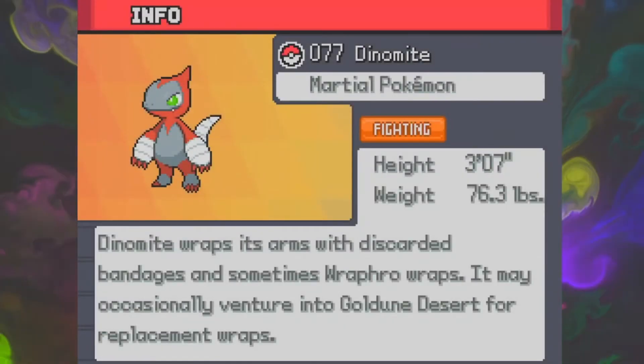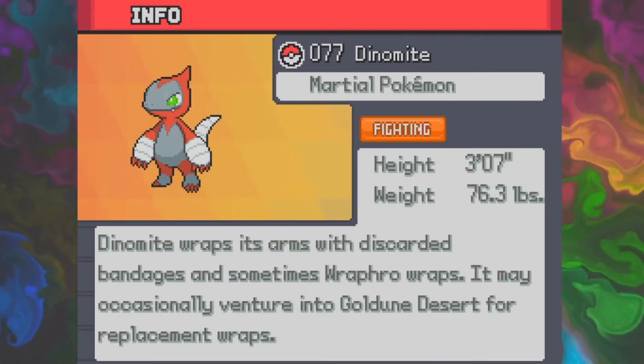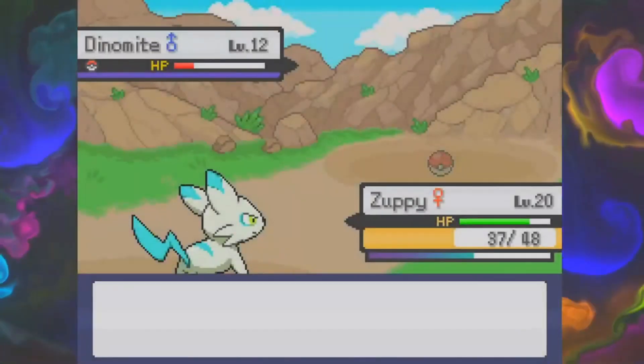Martial Pokemon. Dynamite wraps its arms with discarded bandages and sometimes Rapro maps — whatever that is. It may occasionally venture into Goldoon Desert for replacement wraps. Huh. Okay.